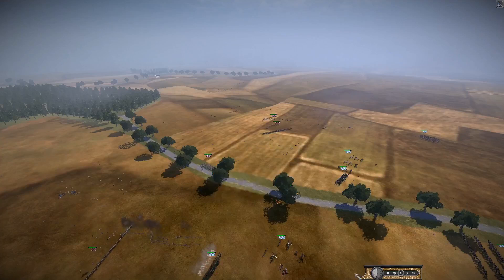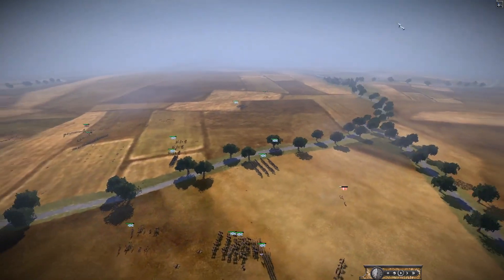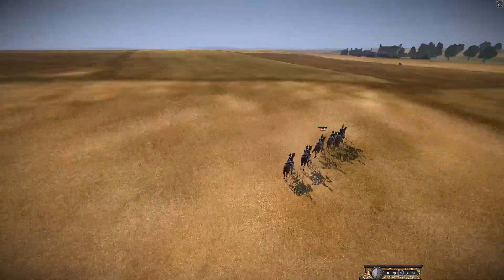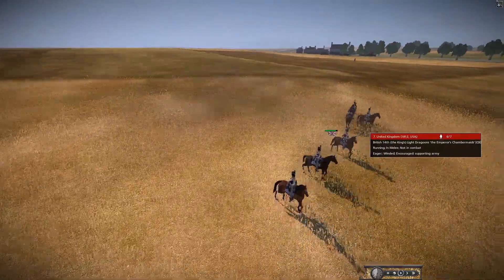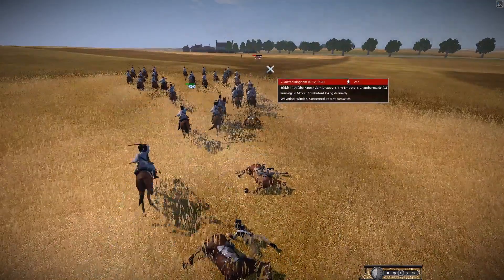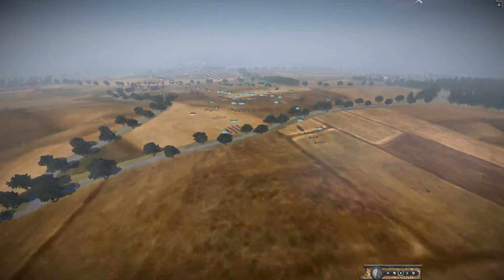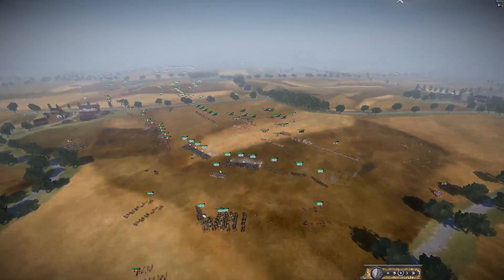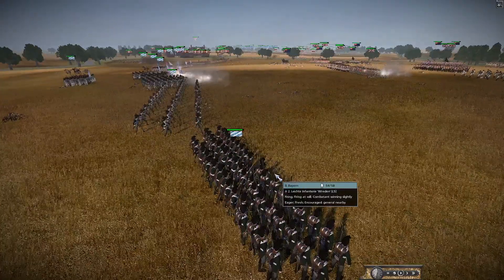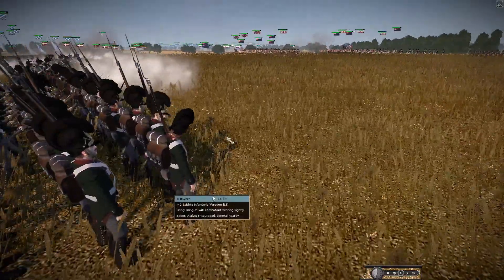The Bavarian line is just standing off looking at the British. Bavaria's flank is a bit tenuous — there's a lot of cavalry over here. The Newfoundland Fencibles might be able to break through. The Chambermaids literally had just lost one man — I thought it was a really tanky unit, but it got run down pretty quickly by Bavarian cavalry. I take my words back.